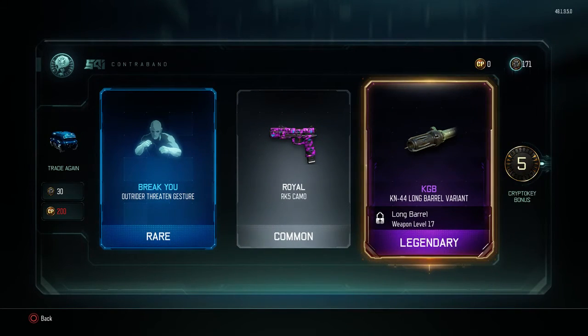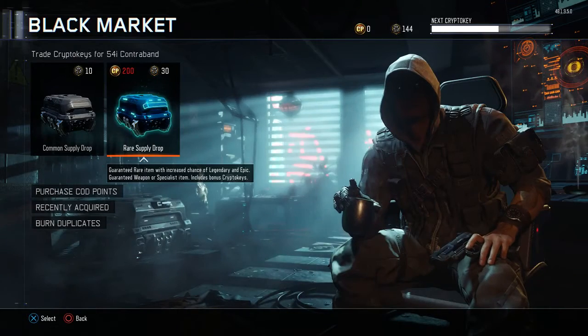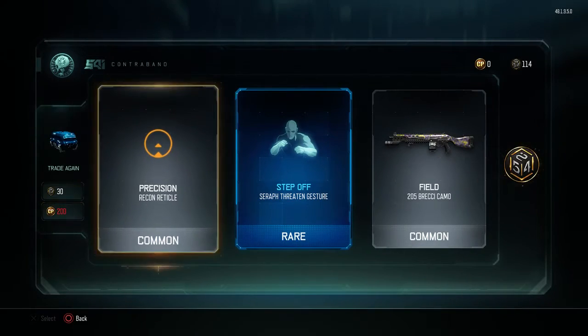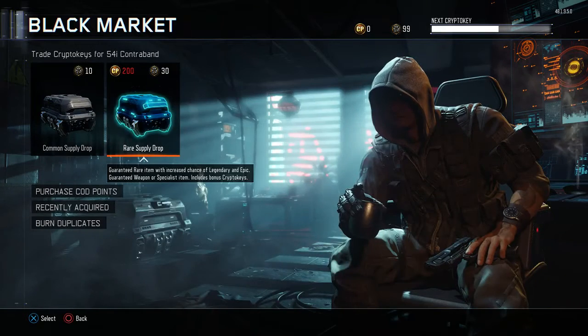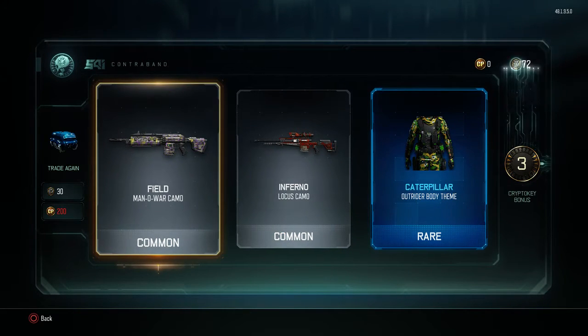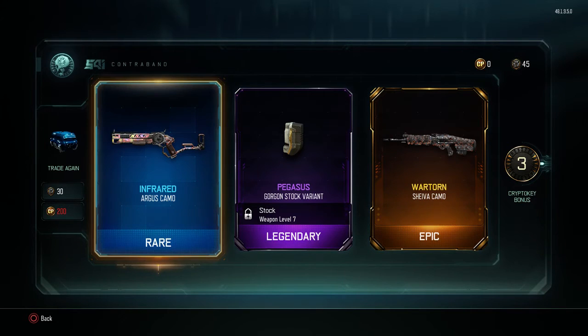I thought that was the butterfly knife — that is definitely not the butterfly knife. 170 left, come on, give me something good. Argus camo — ooh, I do like transgression. I think that's the first time I got transgression camo, but for the Argus. I'm really looking for a Locust or SVG camo, epic or legendary. I can't wait to play these new maps — I haven't even played them yet, I just got home and came to do the supply drop video. I do know they made the remake of Hijacked from Black Ops 2, which I'm happy with. Sterno on the Locust, not bad. I think that's a Shiva camo — called it, Shiva Warthorn. I do like the infrared camo. Infrared camo on the Argus, not bad.